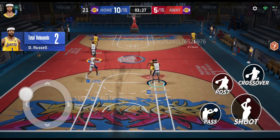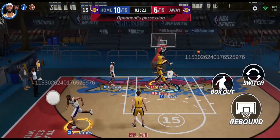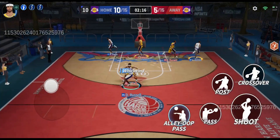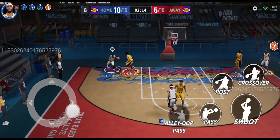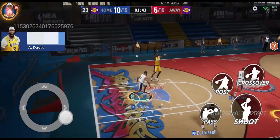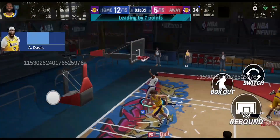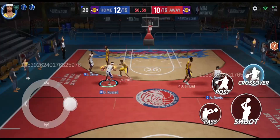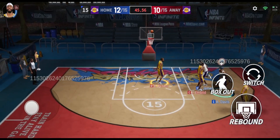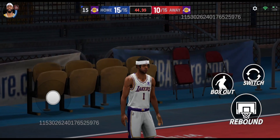We get the rebound with D'Angelo Russell, LeBron runs up the court, and we go for the alley-oop to AD — but he just gets blocked by Joel Embiid. We get the ball back and play it to Anthony Davis for a layup, but just miss. AD picks up the rebound, LeBron is unguarded and dunks off the assist. D'Angelo Russell hits an off-balance three-pointer to end the game, winning 15 to 10.